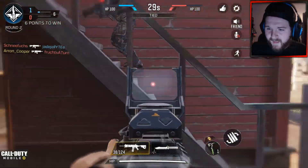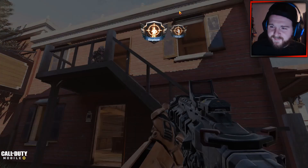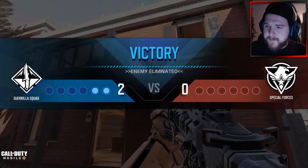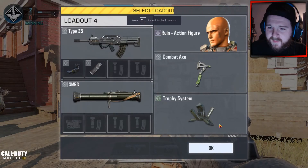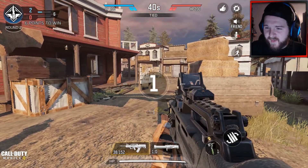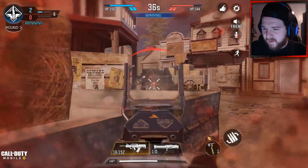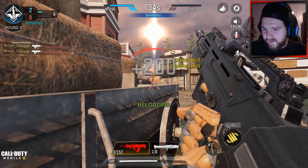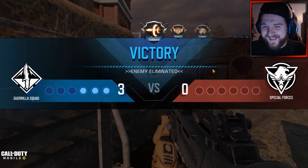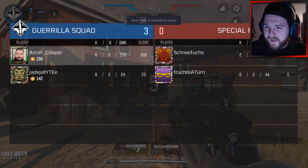That's one down, though my team member's down as well. Nicely done, easy boys. It's a shame you can't pick your loadout, but we're going to be rolling with the Type 25 and a launcher as well. Got the combat axe in case we need it. I'm happy with the Type 25. Just dropping them boys — easy.